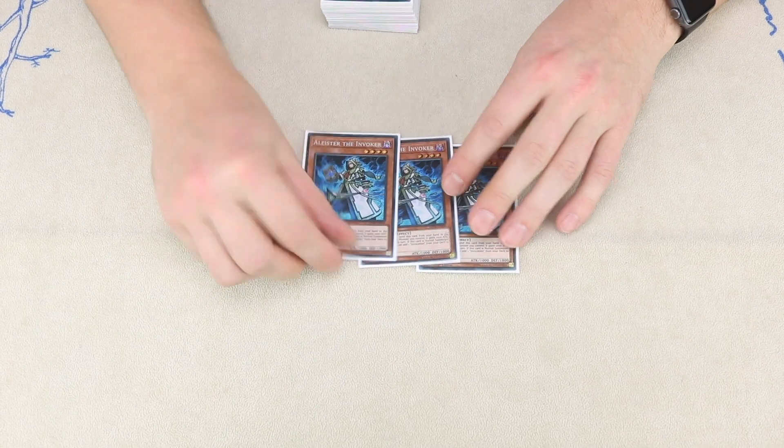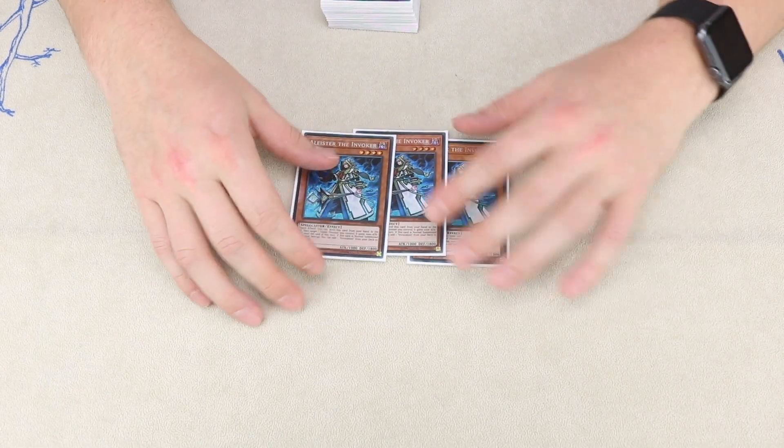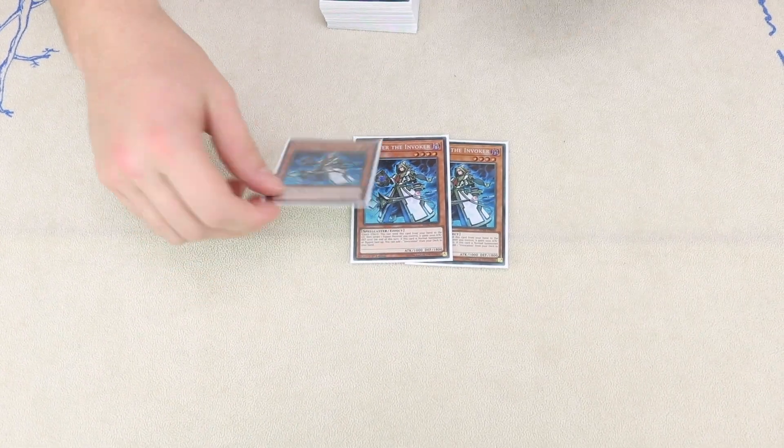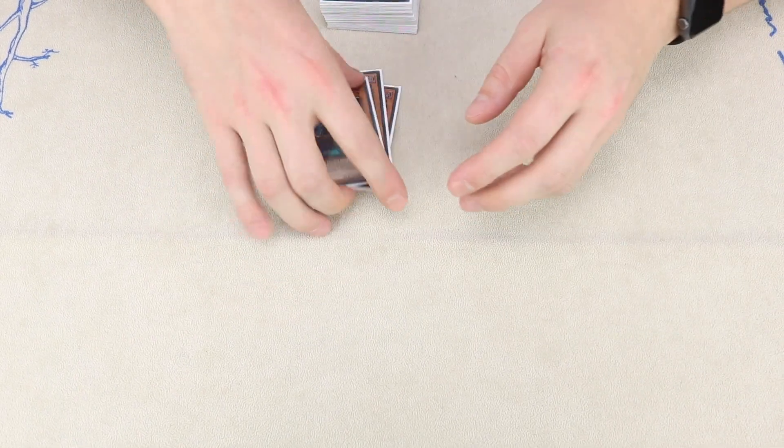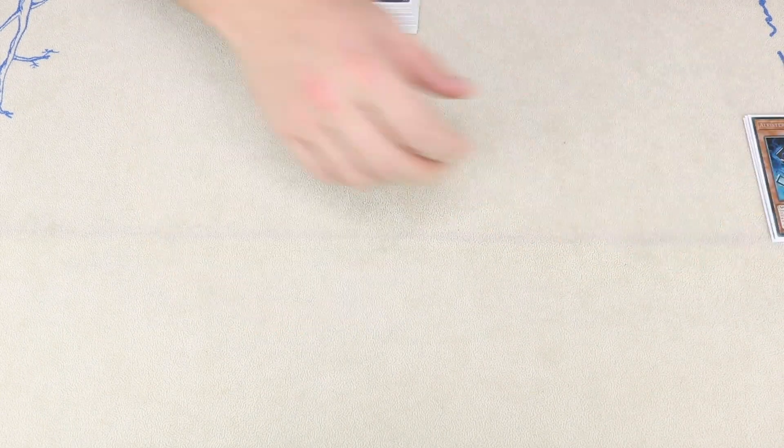So we're just going to jump into the main deck. Playing triple Alistair - it's like the only real sort of good normal outside of Ecclesia, but it just gets hand-trapped every time. It's kind of annoying but I've got to play it because it's brilliant when it goes off.